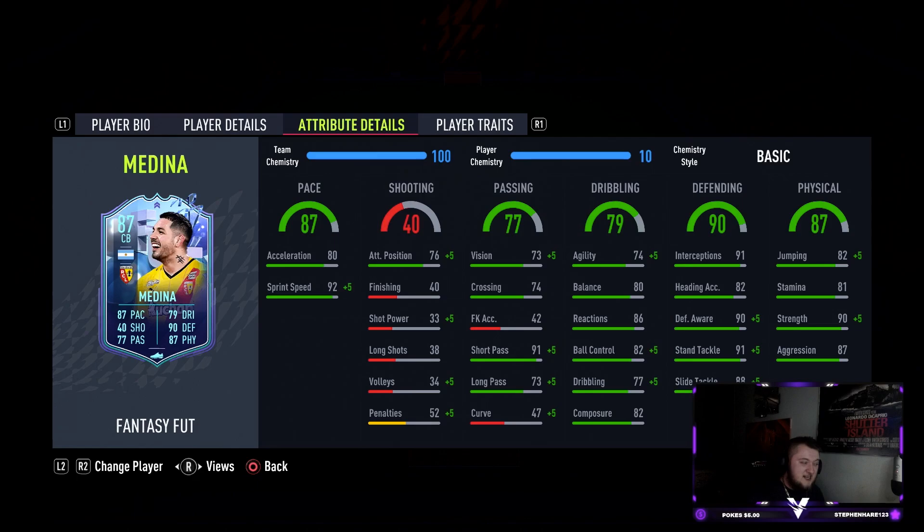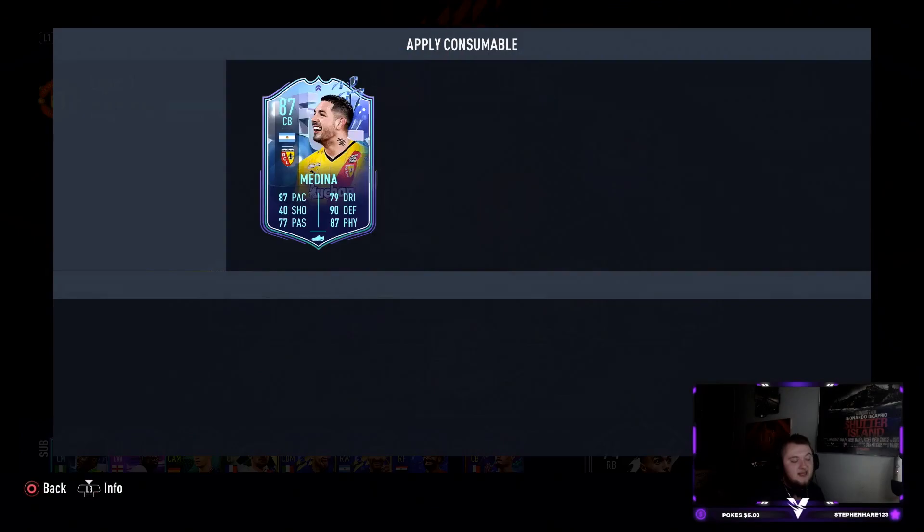Looking at the individual attributes: 80 acceleration, 92 sprint speed, 73 vision, 91 short pass, 73 long pass. Agility at 74, balance at 80, reactions at 86, ball control 82, composure at 82 — a bit of a worry. Interceptions up at 91, heading accuracy 82, defensive awareness 90, stand tackle 91, slide tackle 88, jumping 82, stamina 81, strength 90, aggression 87.